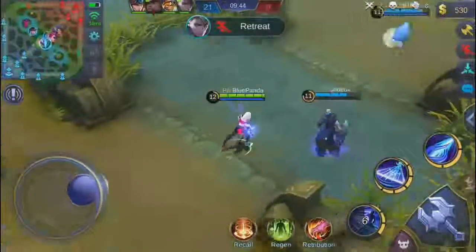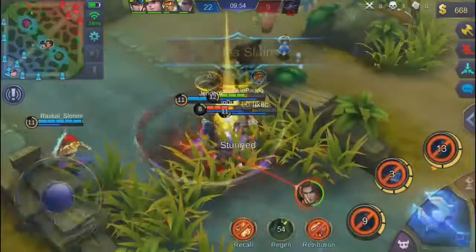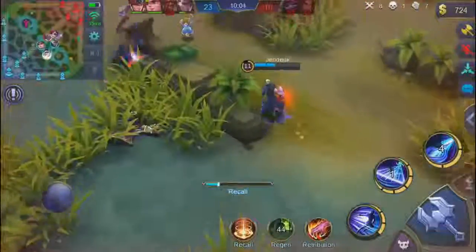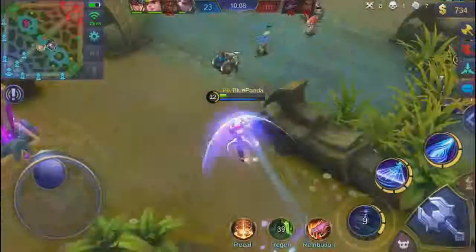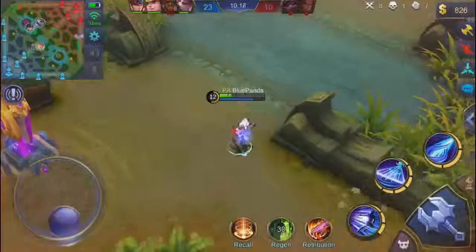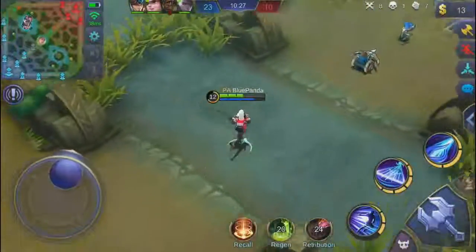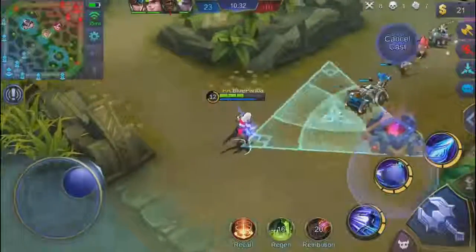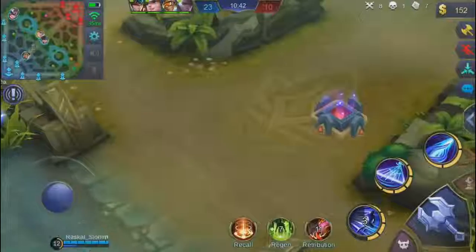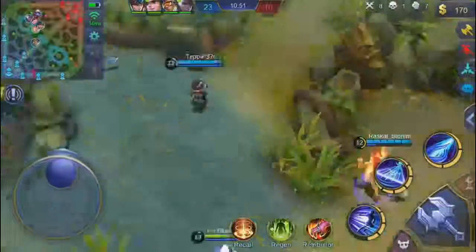Look at that damage — I kill Cyclops. Sadly I jump into Tigreal's ultimate, but I pick up the kill. I almost die to Karina but escape using my second ability. I have barely any HP, so I try to lifesteal off minions, but my teammates keep picking them up. I start to recall, but I see my teammate going for Lord and I use lifesteal from the creeps instead. I have the Blade of Despair right now so I deal a lot of damage. Take a look at my health from one attack — almost full health. That's why we build the lifesteal item: one attack and I'm full health, and I dealt good damage to the very tanky Tigreal.